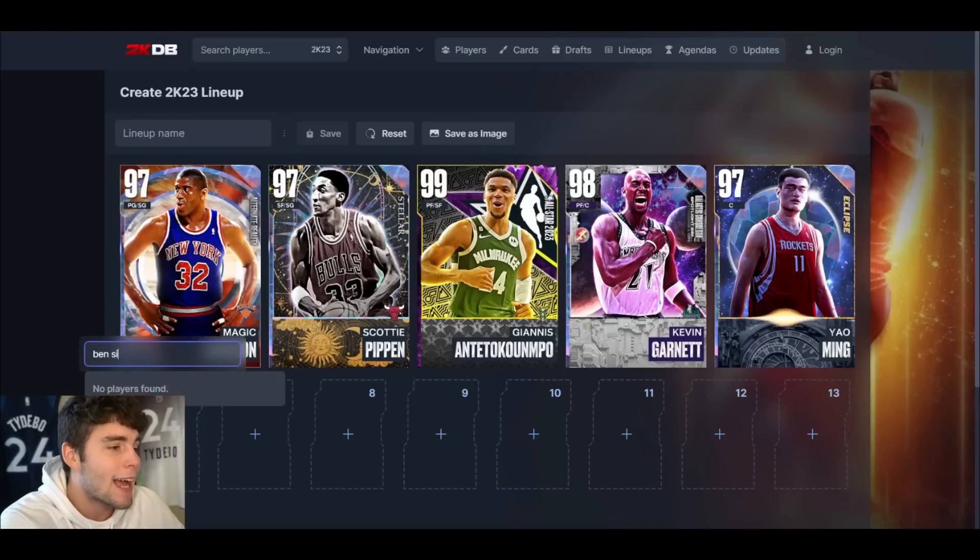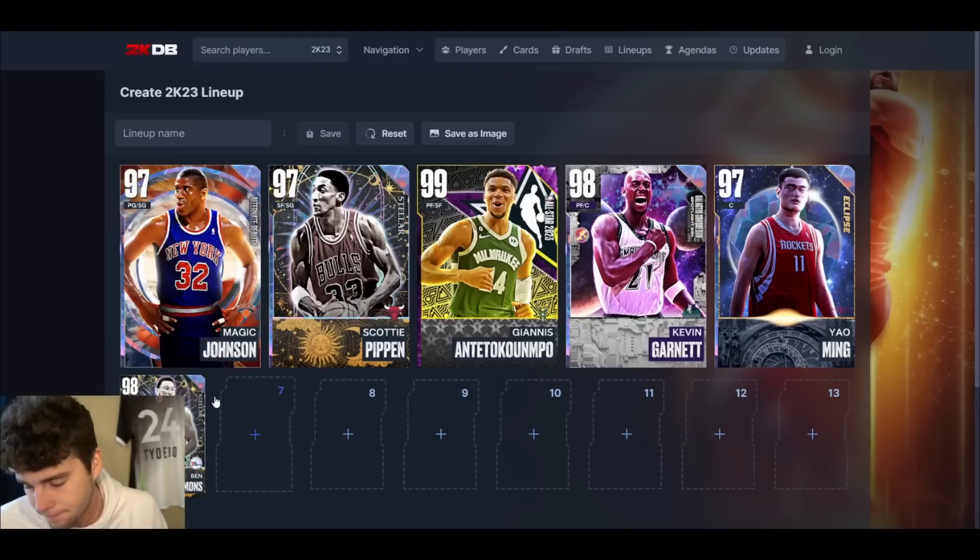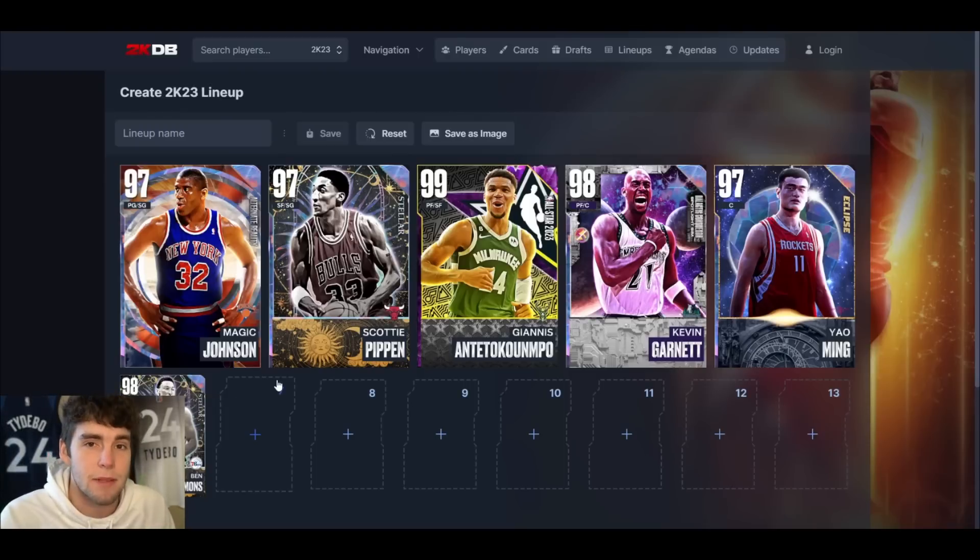Yao is not only the best center in the game but the best player in the game. In the backup unit we've got to plug in Ben Simmons. I'll be the first to say I don't love Ben Simmons — he just doesn't shoot the ball consistently enough for me to be that high on him. Still, he's 6'11 at point guard, defensively an absolute menace, and offensively tough to stop attacking the rim, though your floor spacing will get a little rough.